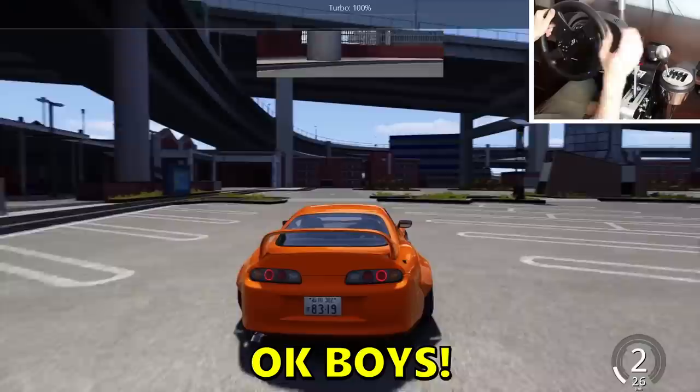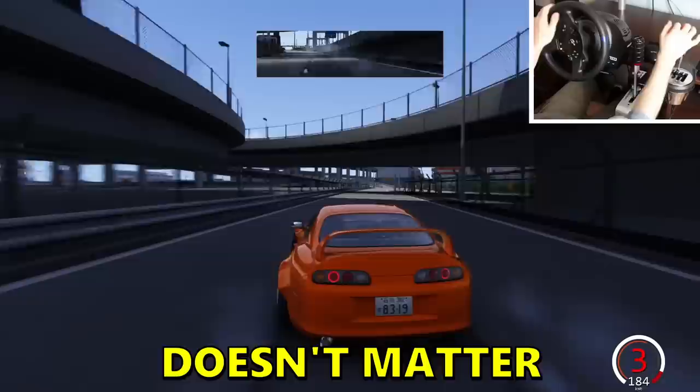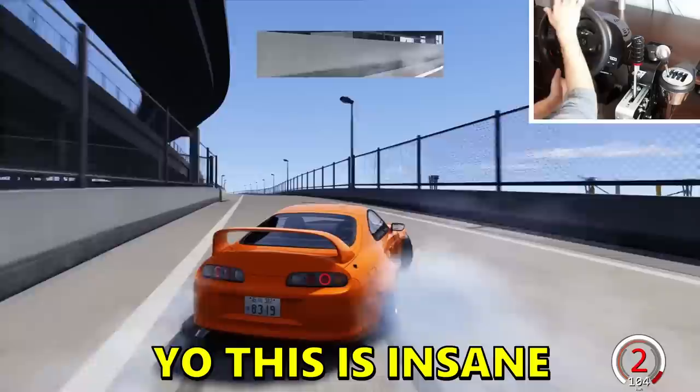Since I was blowing the engine all the time, I had to disable any damage, so we don't have any damage. Third gear — doesn't matter what gear you're in, you're gonna be drifting. Oh, there's an entry! Wall tap — just a wall tap. Easy 360, let's go! This is insane — 4,000 horsepower boys.